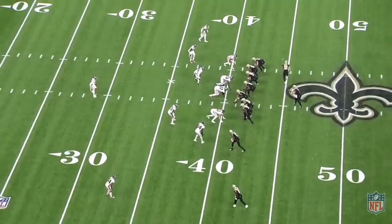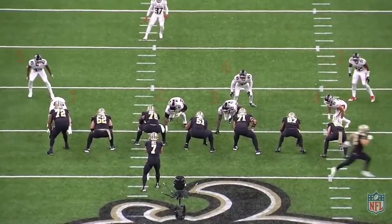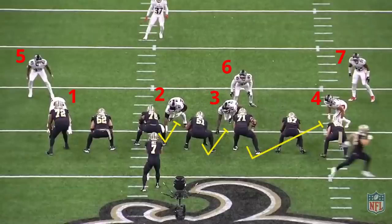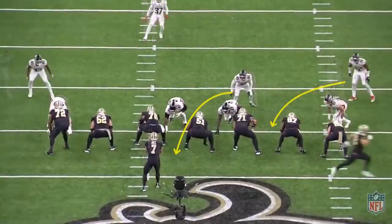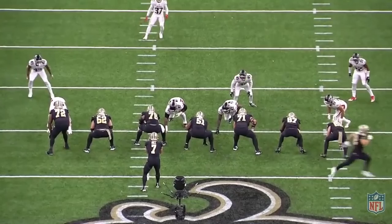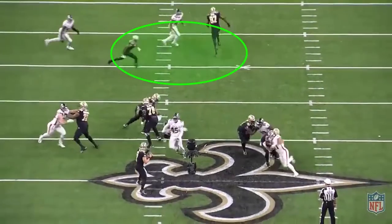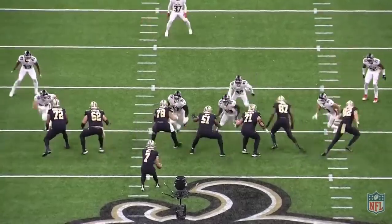While he showed good understanding of where his hot reads were, there were a couple of times where he didn't realize that he was hot. Based on what the defense is showing, there are seven total potential rushers and the Saints are in an empty formation with no running back to help in pass protection. Taysom knows that if more than five rushers come, he has to get rid of the ball. The Saints are running a half-line slide to the side with more potential rushers — from the center over, they're sliding right to take care of the three defensive linemen to that side. Taysom has to know that if either linebacker comes on a blitz from that side, he's hot and has to throw to the area that linebacker is blitzing from. The Saints do have a drag from Michael Thomas built in that would be the route Taysom should throw, but Taysom doesn't look to check to that side for a blitz and therefore doesn't see the pressure coming soon enough. By the time he feels it, it's already too late and he takes a sack.